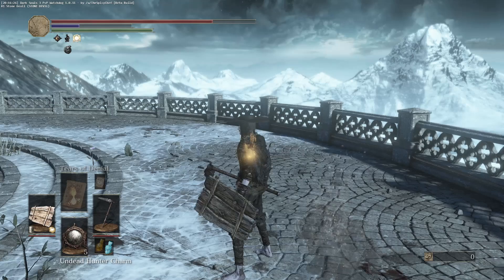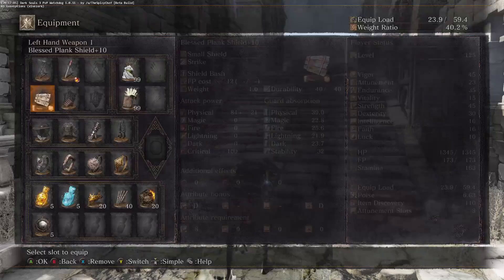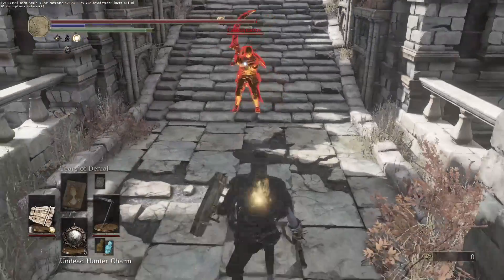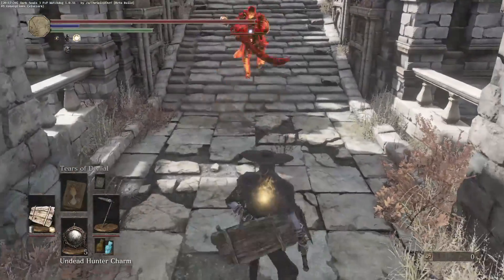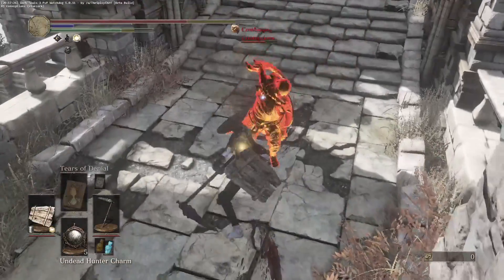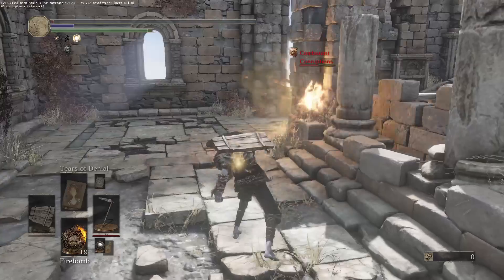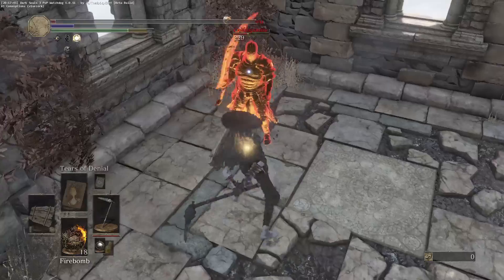The pickaxe is the most useless great hammer in the game, and it's only there to show off. There's no real reason to use it, though I do actually get some good hits with it in this video. It's just so short — about the distance of a one-handed weapon but three to four times slower. And there's no way to buff it. It's just a pickaxe — what are you gonna do with a pickaxe?